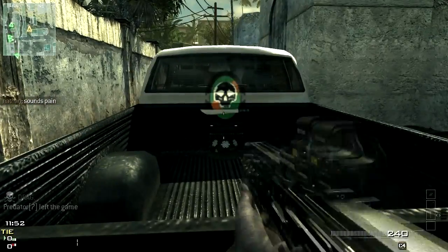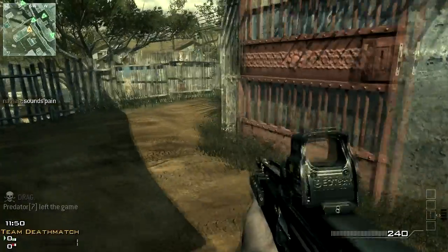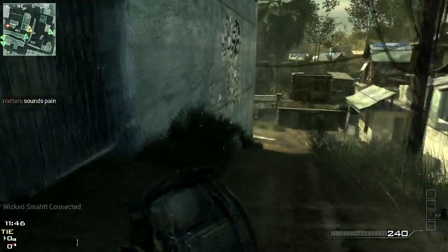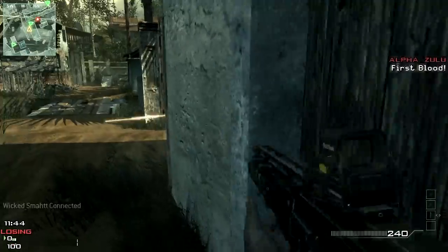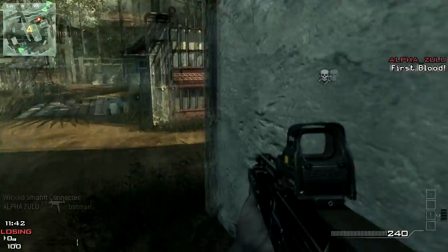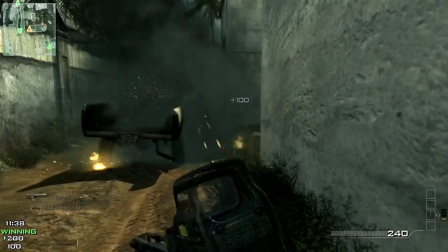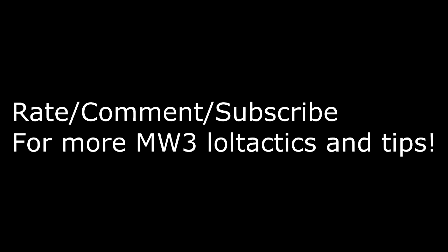This is from a different match. It works extremely well at the beginning of the match — throw down the motion detector, throw down some C4, and hide. My dumbass teammate over here thinks I'm some sort of enemy. But yeah, I got the guy. If you want to see more of these, rate, comment, subscribe, and peace out.